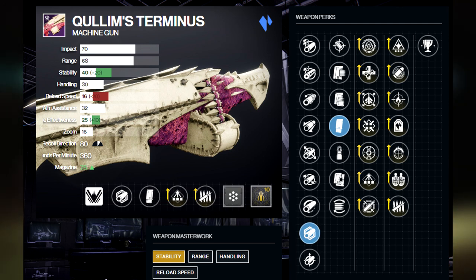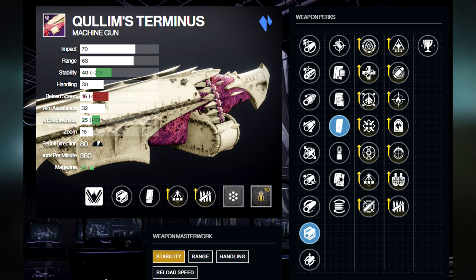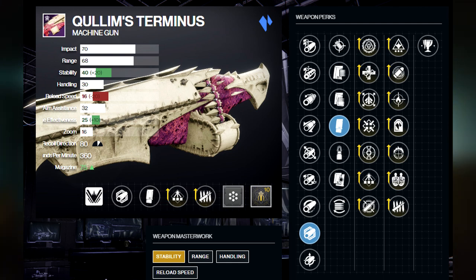Having Polygonal Rifling, Extended Mag, Stats for All, All Assemble, Killing Tally, Reload Masterwork, and Backup Mag will get this weapon to have a +75 to 80 within its base magazine and a 5.39 second reload speed.